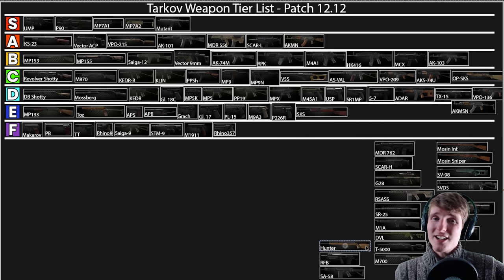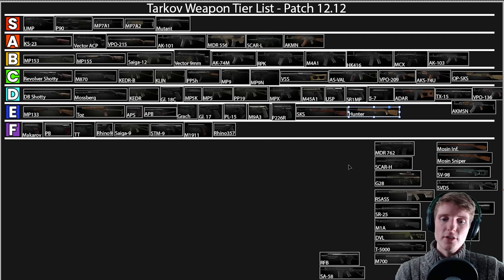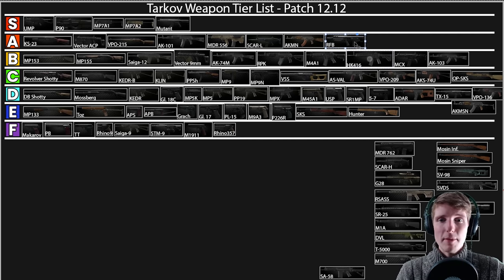The Hunter used to be the darling of 7.62 NATO but I'm putting it in E — ever since durability was introduced it has tiny magazines and you can't fire at long range. It's been beaten out by the RFB, which for only about 7,000 more comes with 20-round mags, lower recoil, and easier moddability. The RFB I'm putting in A — actually maybe even S just because of value. Available at Skier level 2, you can fire M80 out of it and it's absolutely killing people this wipe. The SA-58 is in a bad spot — you can't mod it well, and you have to sacrifice either recoil or ergonomics to use it in any capacity. It was buffed a little this wipe but it's still nowhere near where it needs to be.